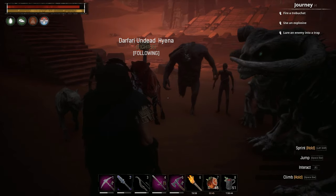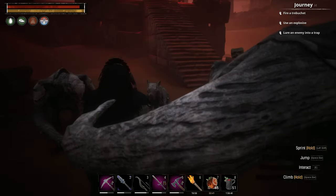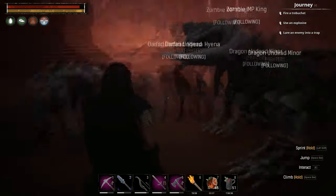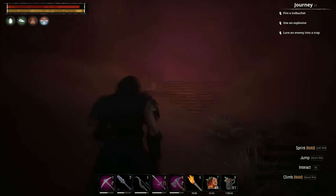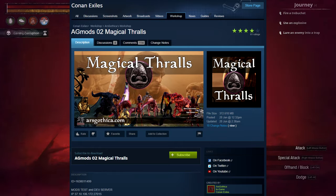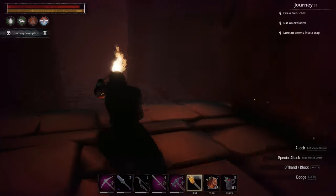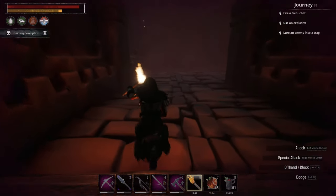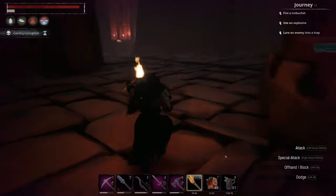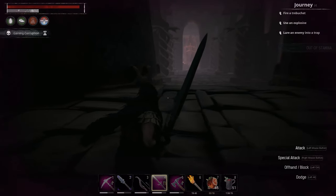Since my last video on Conan Exiles, Funcom has brought necromancy into the game. We're going to talk about Funcom's necromancy implementation, and also compare it to a very good necromancy mod called Magical Thralls by Ars Gothica. I think that for the best necromancy experience, both Funcom necromancy and modded necromancy should be used together. The mod offers minions that Funcom doesn't, and it also complements Funcom necromancy with features that make it easier.